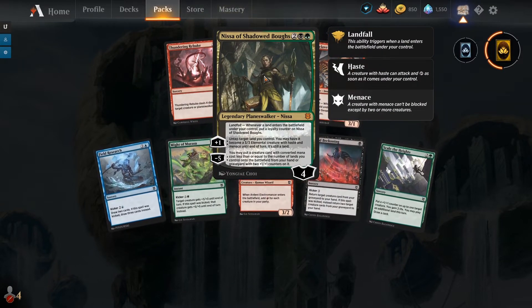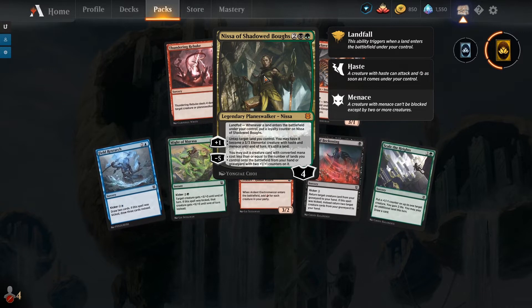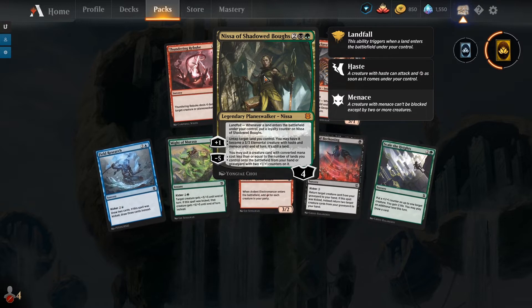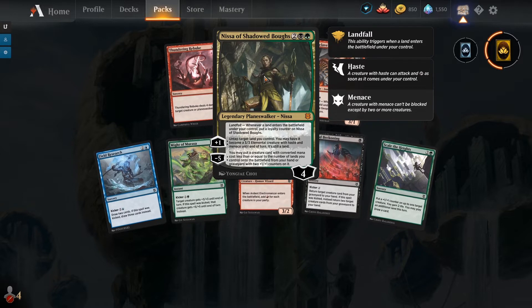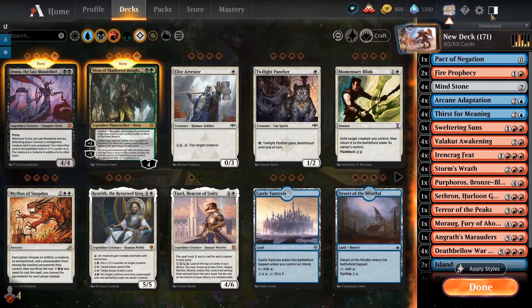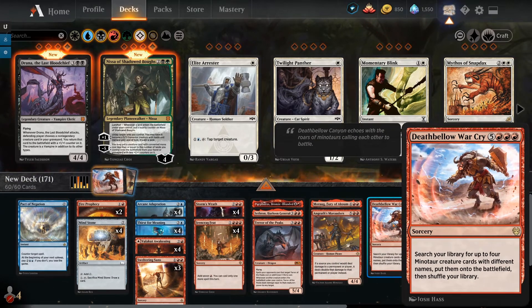Nisser of Shadow Bows — I haven't had a chance to play with this card yet but I'm very excited to give it a shot in Standard at some point. I think it's a reasonable card. It's not a great card, but it's where I would honestly want Planeswalker power levels to be. If we can maintain this power level, fantastic. Anyway, today we're going to be playing a Blue-Red Deathbellow War Cry combo list.